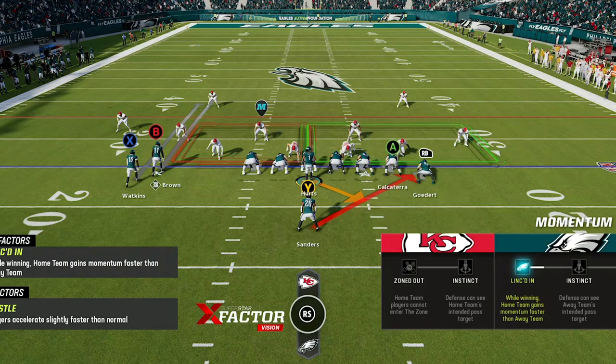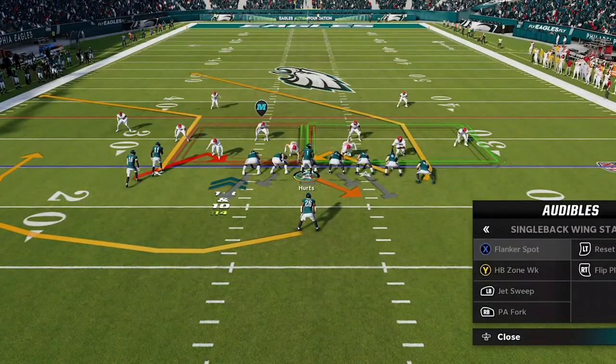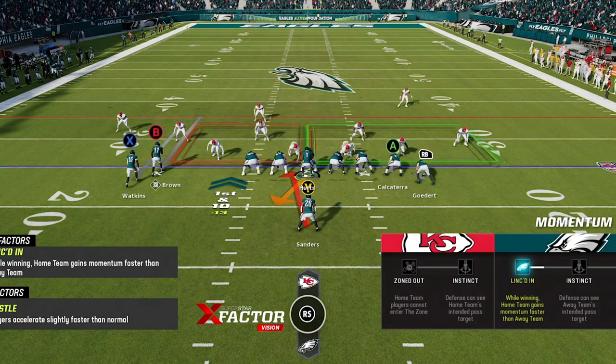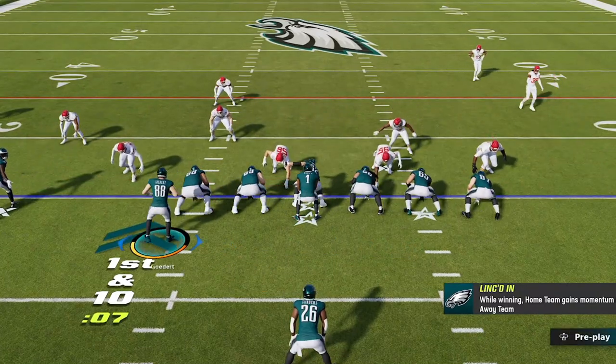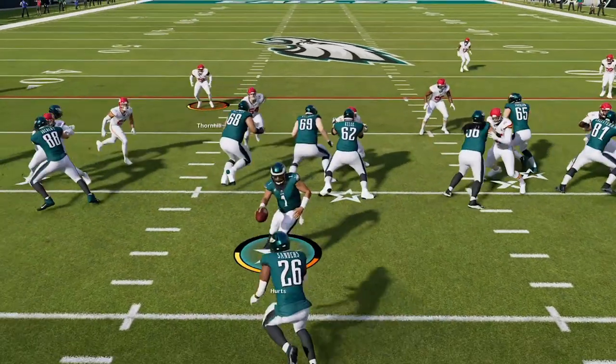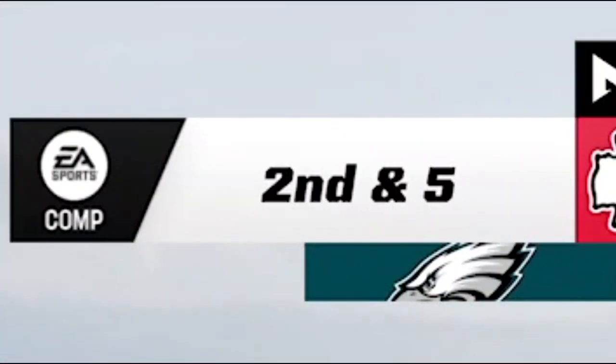There are several reads when choosing which of the three run plays to run on any given play, but the easiest read is to look at the defensive front. If they are spread wide, it's best to switch over to the halfback zone weak, as you should at least be able to get through the first level to the linebackers. Since my opponent didn't pinch the defense or close up those gaps, that is exactly what I do. I also notice that my opponent walks the safety down as his user, which prompts me to motion over one of the tight ends to even out the formation, giving me a better chance of picking up the user safety at the next level.